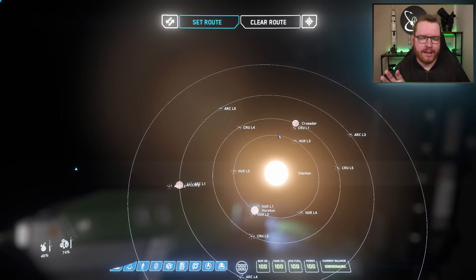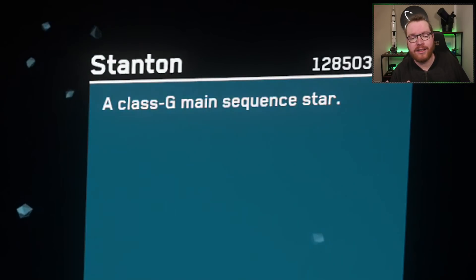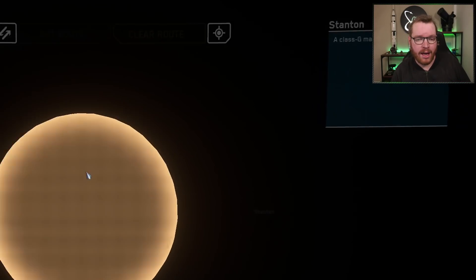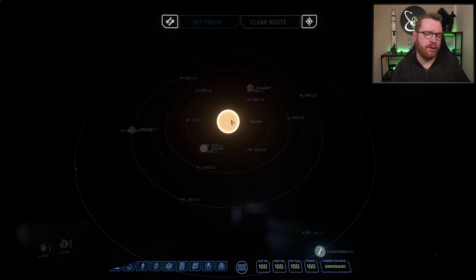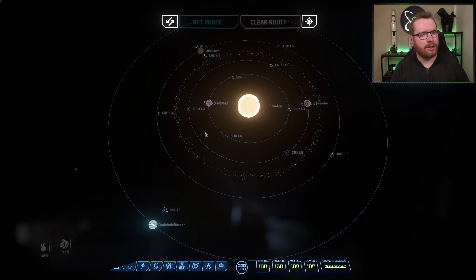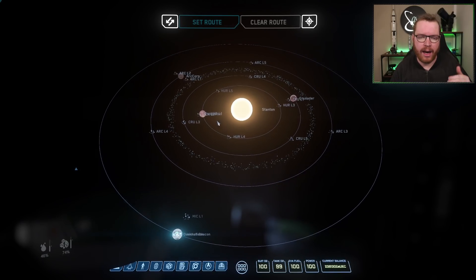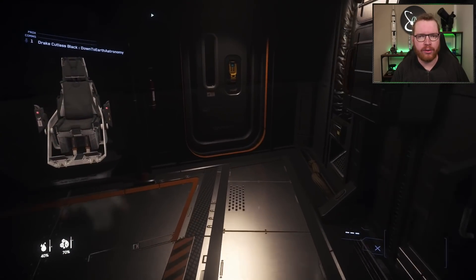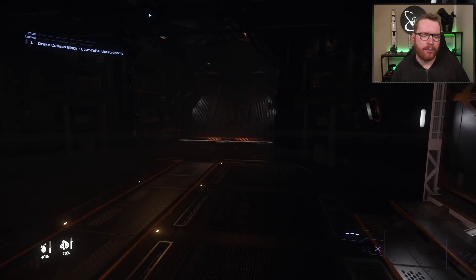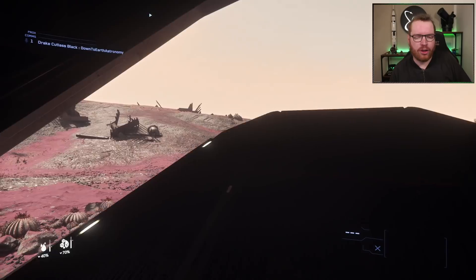Let's start with the Stanton star itself. Information is a little scarce, but what we know from in-game is that it is a G-type main sequence star, just like the Sun. We don't know its subclass. Every class has subclasses from 9 to 0, where 9 is the coldest and 0 is the hottest. The Sun is a G2 star, so it's in the hotter category of G-type. We don't know the subcategory of the Stanton star, so we'll make some assumptions based on that.